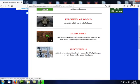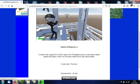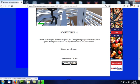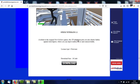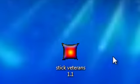This is it here — Stick Veterans 1.1. Click on that image and it will take you to the download page where you've got a video for the game, a brief description, and a download button. Let's download this. The file you'll download is Stick Veterans 1.1.exe — it's an executable file, and like every game on PortableFreewareGames.com, it doesn't have to be installed to run.